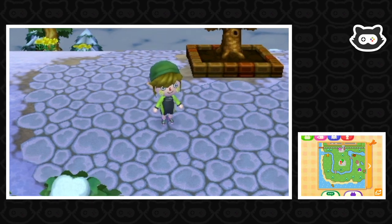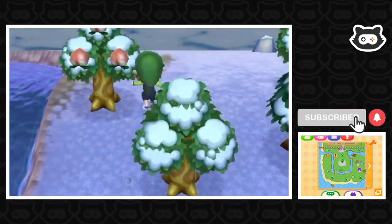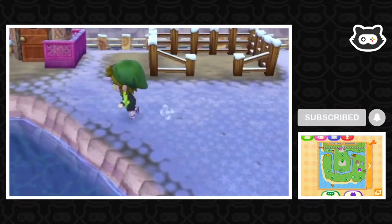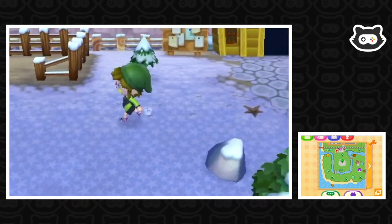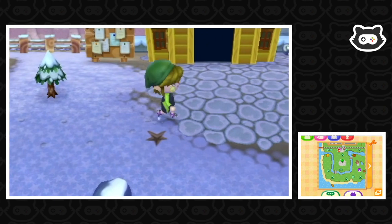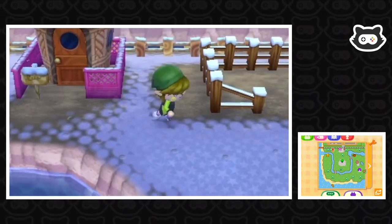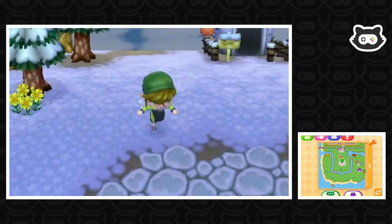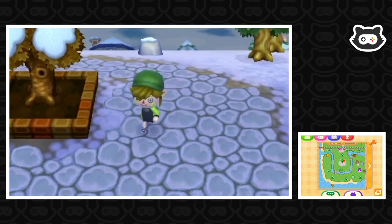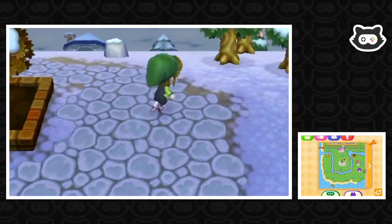So we're going to go and do an evaluation with Isabelle. And then I thought we could start building the path up here. The tree's growing! So small. We're going to kind of extend the path from this mini plaza all the way down to these houses, which will be quite cool. And we have Cube in the campground as well. So I don't know whether to save Cube until a little later. I think we should probably check the other hybrids first as well.